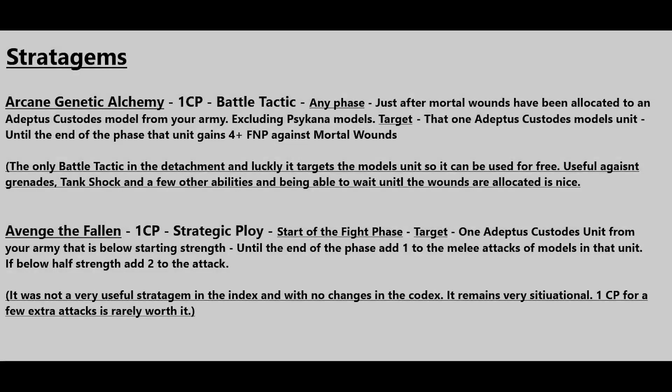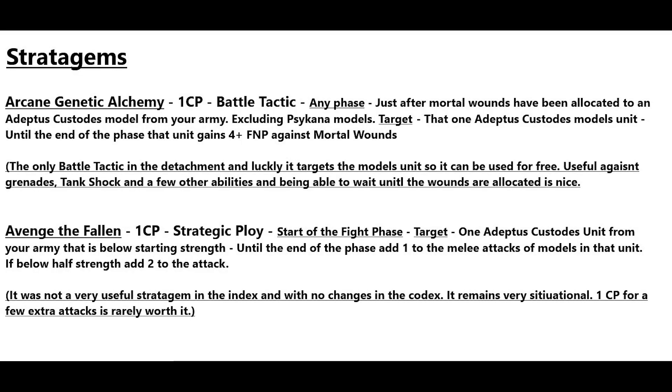Now we'll move on to the stratagems for the Shield Host. The first is Arcane Genetic Alchemy — it may sound familiar. It is now only one CP, and it is a battle tactic, so you can use it with your Shield Captain. Just after mortal wounds have been allocated to an Adeptus Custodians model from your army, excluding Psychona units, that unit gains a 4+ feel no pain against mortal wounds until the end of the phase.